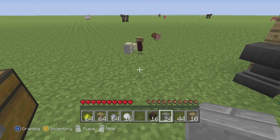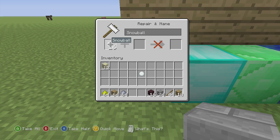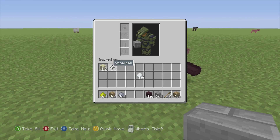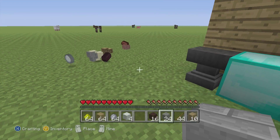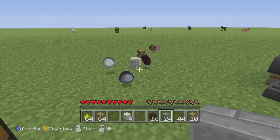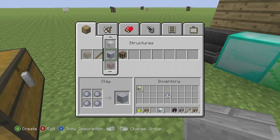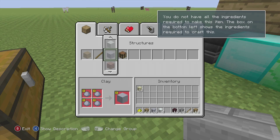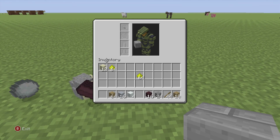Snow can become snow blocks. Clay can become clay blocks — wait for it. I'm not sure what you're going to use clay and snow blocks for, but you can duplicate them, so why not. Glowstone can obviously become glowstone blocks.